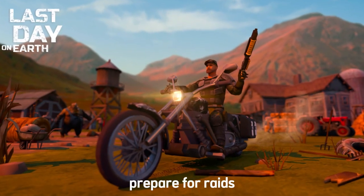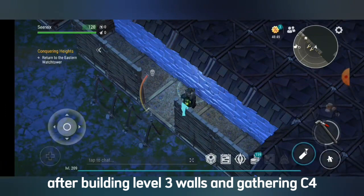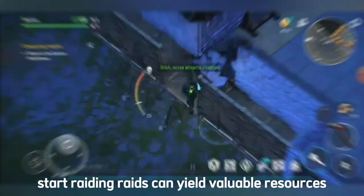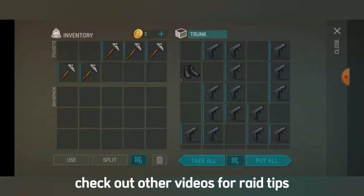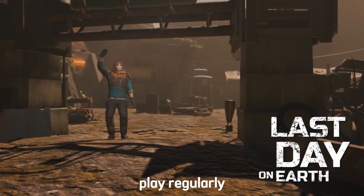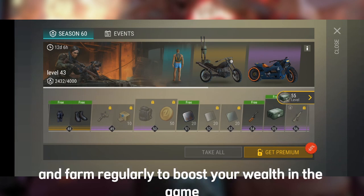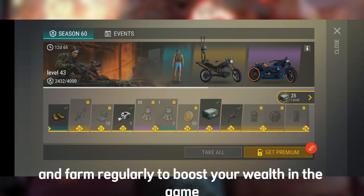Tip 9: Prepare for raids. After building level 3 walls and gathering C4, start raiding. Raids can yield valuable resources. Check out other videos for raid tips. Tip 10: Play regularly. Consistency is key — play daily, complete events, and farm regularly to boost your wealth in the game.